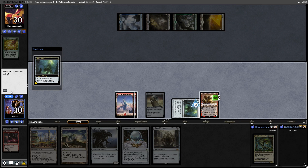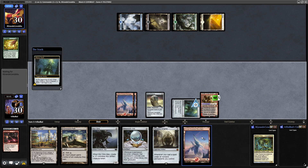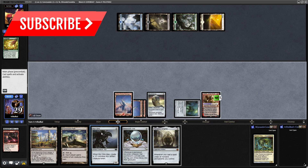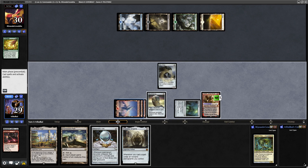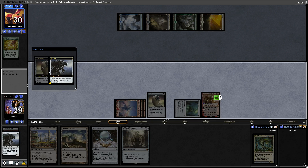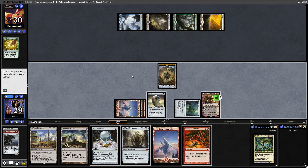Not going to untap the Mana Vault — we couldn't if we wanted to — so that will deal a point of damage to us. We draw into a Mountain; I'll get that out because we've got Basic Land Mana Doublers in the deck, Mountain Mana Doublers specifically, I think it is Mere Sire. Skull Clamp the Mere Sire and see if we can get into something we don't mind discarding alongside Paradox Engine. The Mere Sire will replace itself with a Mere Token, and Skull Clamp draws us two cards.